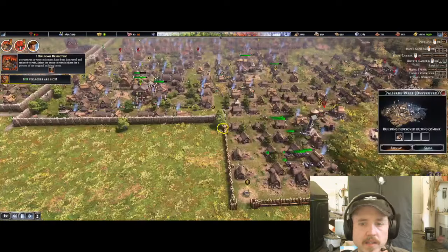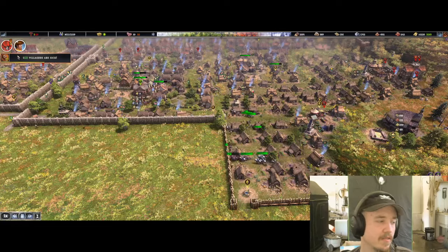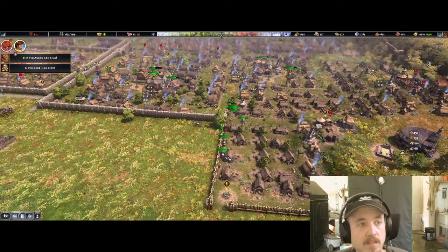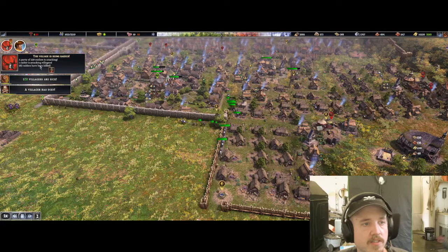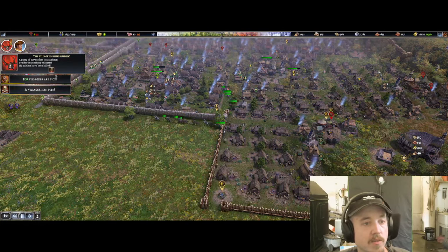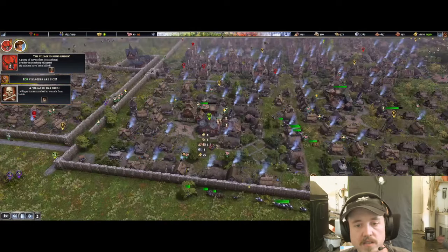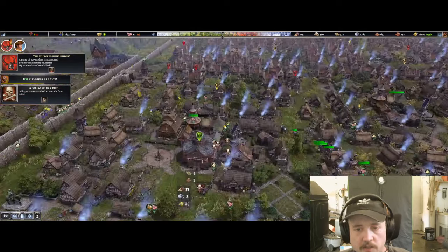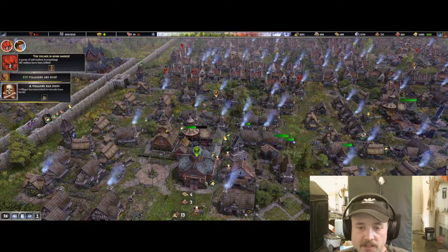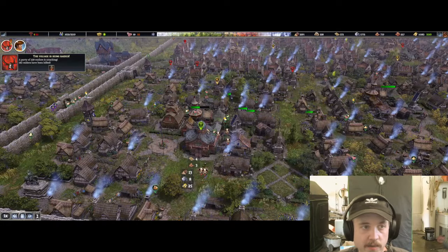There are 229 of them somewhere and they often send in separate batches. There's no mini map and it doesn't tell you where they are unless you click the button. Seven villagers have died. I think all we lost was the lookout tower and a house — someone lost their house to the raid. That's good to know we were well prepared. I wish there was a 'repair all' button — oh my God, I would love that. The village was raided by 229 raiders and we killed 183 of them.